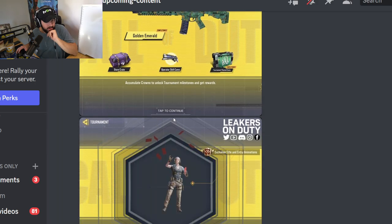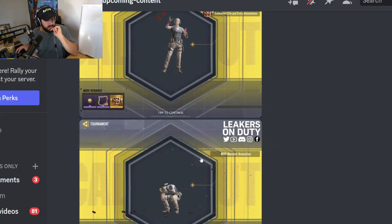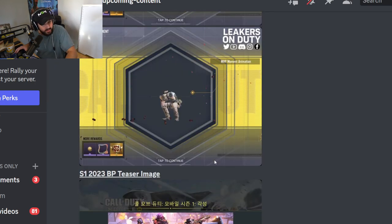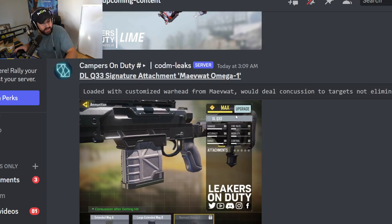I'm curious what the tournament modes are going to be this season. Obviously we've already seen that. We do have a new rank season dropping as well. I want to know what the modes are — I loved Alcatraz, I loved Ground War. Oh, the Dingo! That was the last legendary. So this is the Dingo LMG that's getting added into the game.